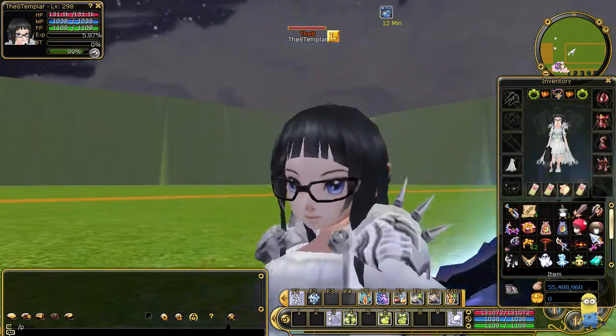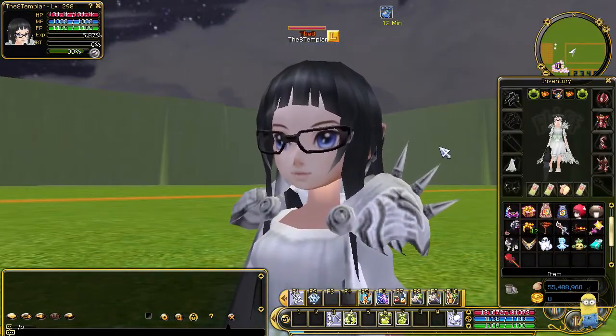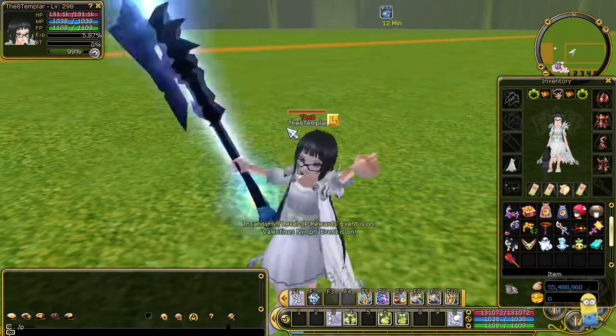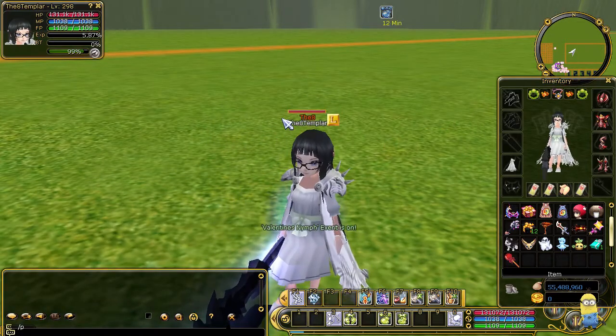So I'm gonna be giving away some stuff and you guys can just send me an email. Please send it to this character, the A Templar, and I'm going to email the stuff back to you. It's gonna be first come first served — if you're the first person to ask for something you're gonna get it. The rules are that you can only get one item.